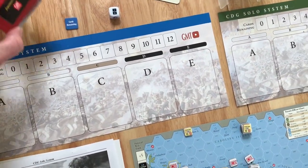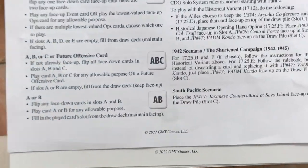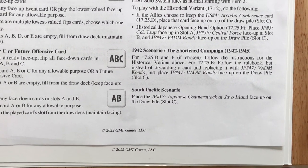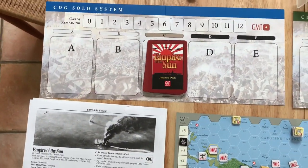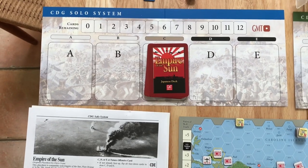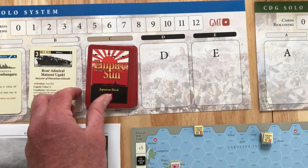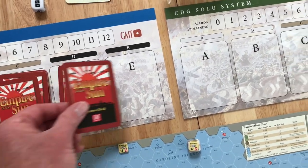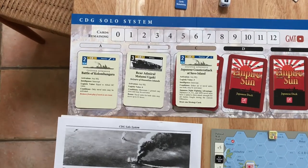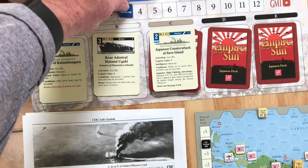Over here I have the Japanese deck. I have one card set aside per the South Pacific scenario instructions — we need to place the Japanese Counterattack at Sabo Island face up on the draw pile. We're doing the standard setup for when there are two player decks. We take the first card and put it in slot A face up, the second card in slot B face up, then we put cards in slots D and E face up. Per the scenario instructions, we place the Japanese Counterattack at Sabo Island on slot C. The Japanese are dealt three cards, so we put cards remaining at three.